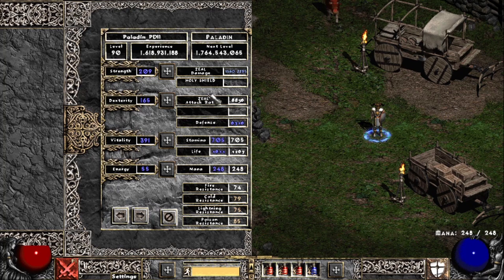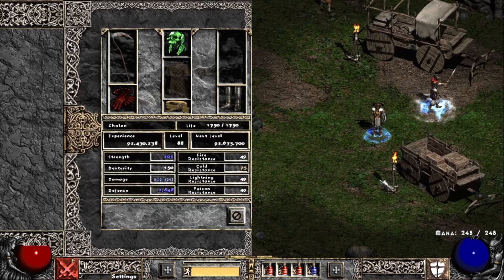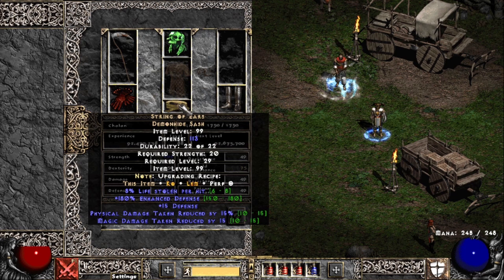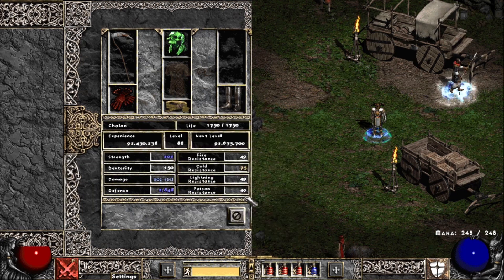For stats, we have enough Strength to wear everything — very dependent on whether or not you're using Steel or Chains — enough Dex to hit max block in tandem with Holy Shield, and the rest go into Vitality. For the Merc, there are definitely a few options. I built this one a little over the top with Doom to keep everyone chilly, then Vamp Gaze, Treachery, String of Ears, Drax, and Gores, but alternatively you can make an Act 5 Merc with that sexy Might Aura to boost the physical part of your build.